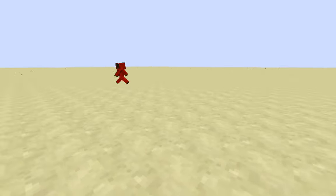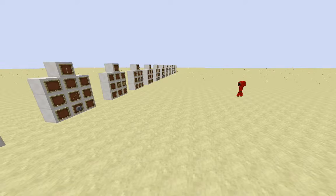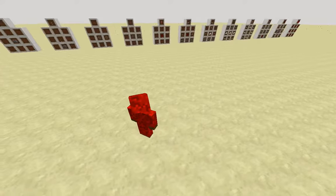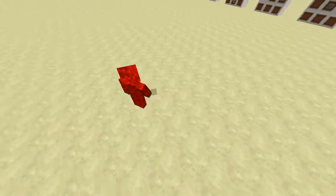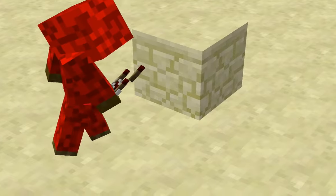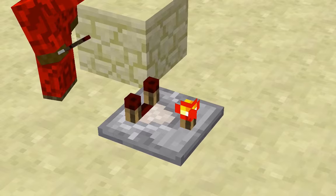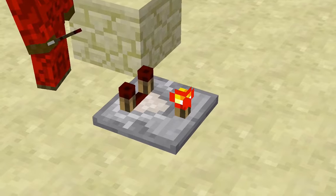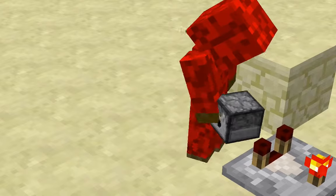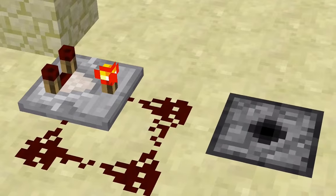Now if you want to use the least amount of resources as possible, I would go with the wooden or stone button. To make this Cluster Bomb, all you need is one block here, and you need your redstone clock, which is a redstone comparator, which you then right-click so it activates like that, with redstone in this pattern, a dispenser right there, and this button.